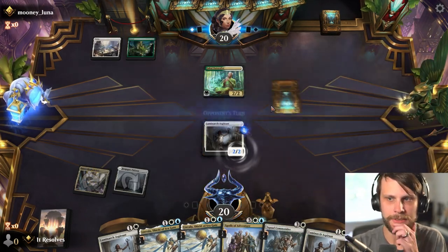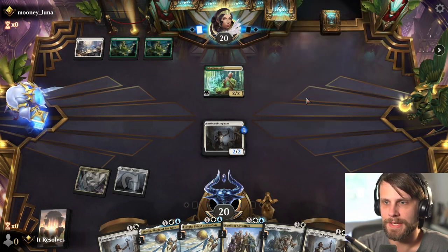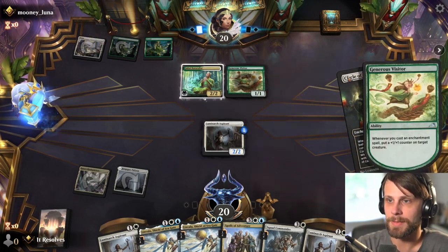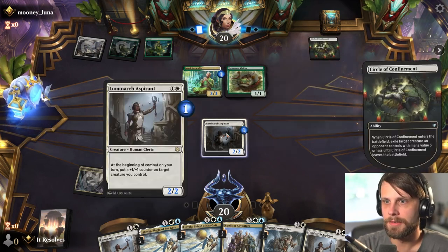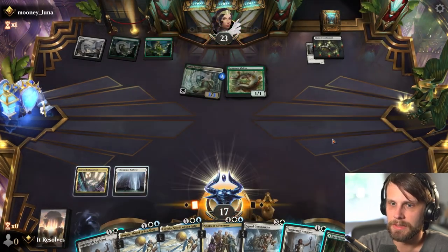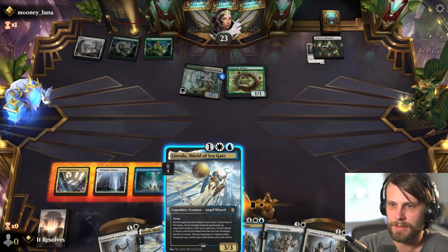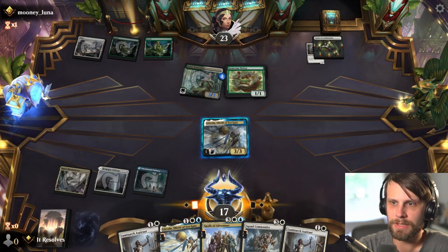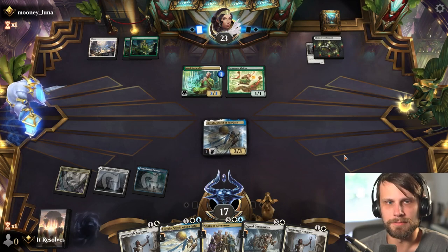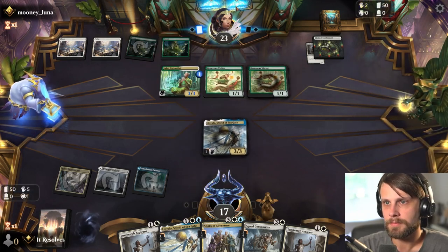We'll get a counter on it. Fully expect they'll have some kind of rune to attach. Circle of Confinement — okay, they're going to take care of the Aspirant. Definitely annoying, but not the end of the world. We really want the blue land over the green — we don't have a lot of green in the deck, it's really just for that two drop creature. So not super worried about getting multiple green sources on the field.